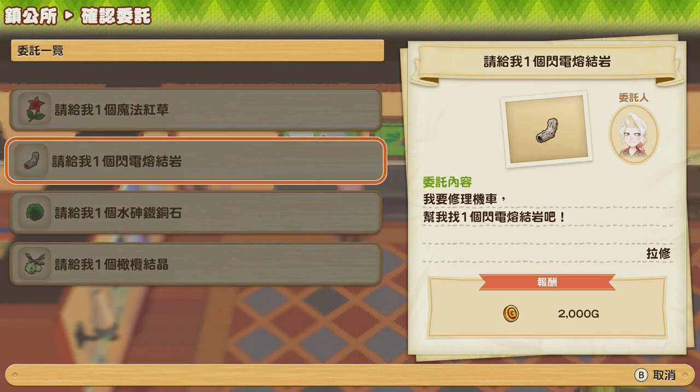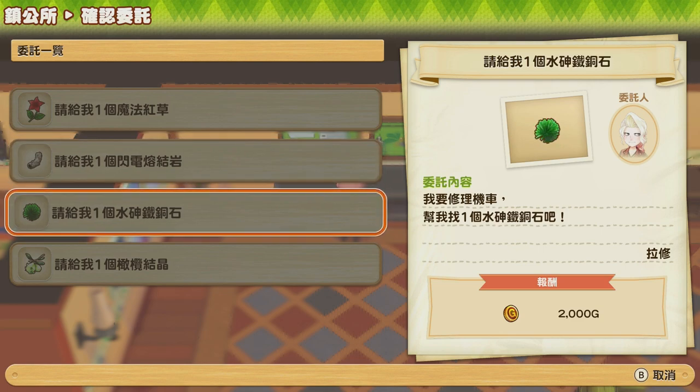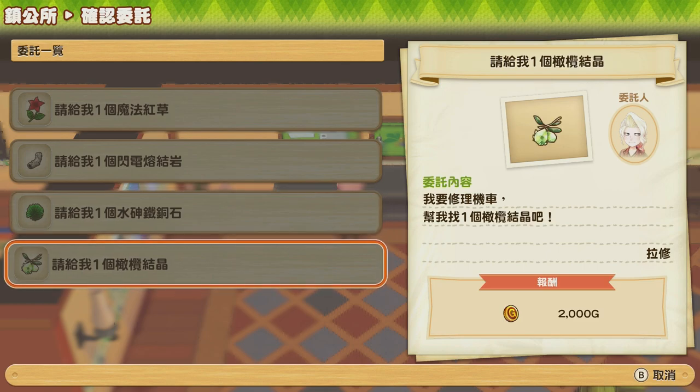One suggestion I have is if you haven't found any of these items before, instead of giving them straight to Lars, you might want to sell one first in order to unlock it so it can be sold in stores. Otherwise, if you give it directly to Lars, you would need to find another one just to unlock it.